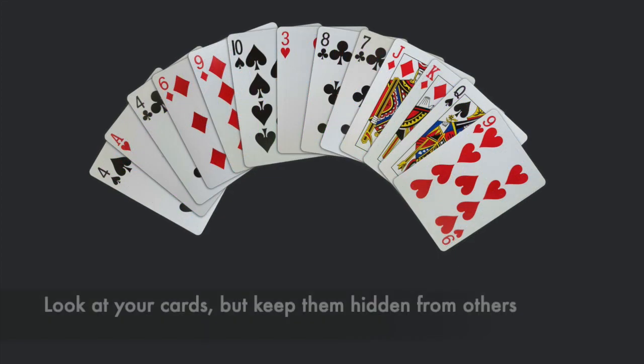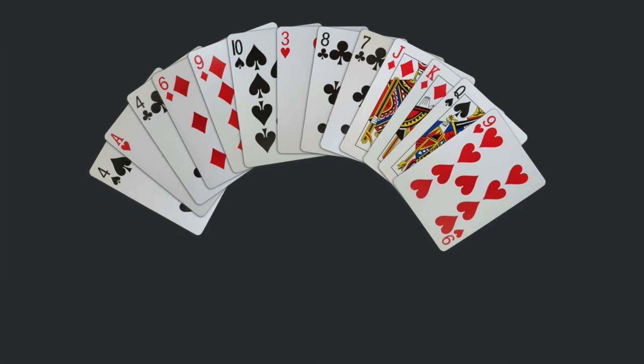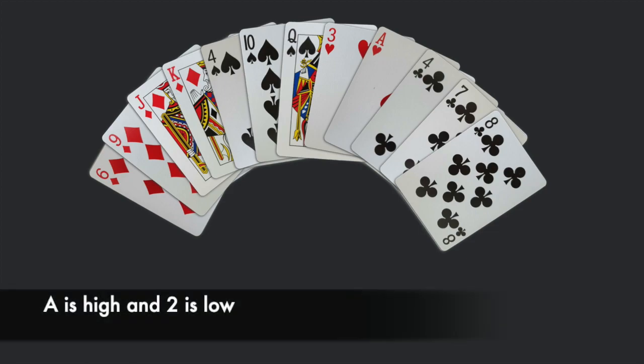Each player should look at their hand cards, but keep them hidden from all other players in the game. Each player should also arrange their cards by suit, and within each suit, they should arrange their cards by rank. The ace is the highest ranked card of each suit, and the two is the lowest ranked card.